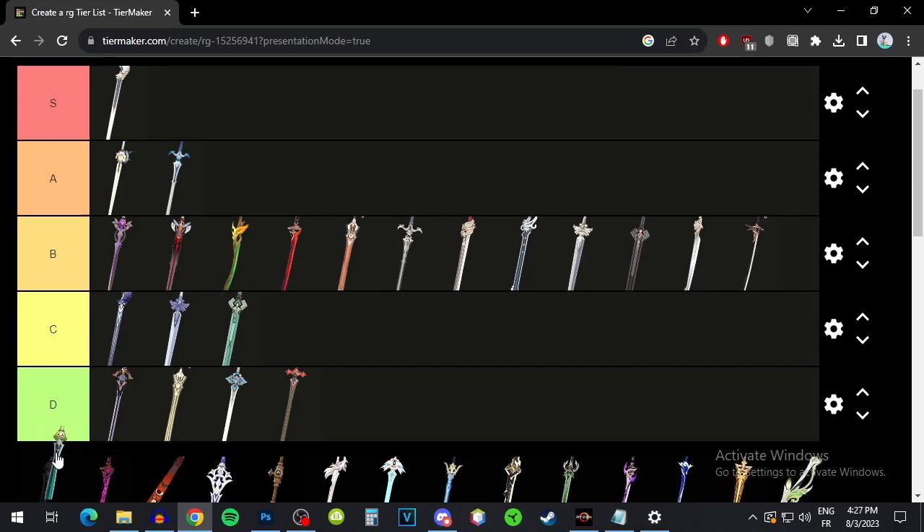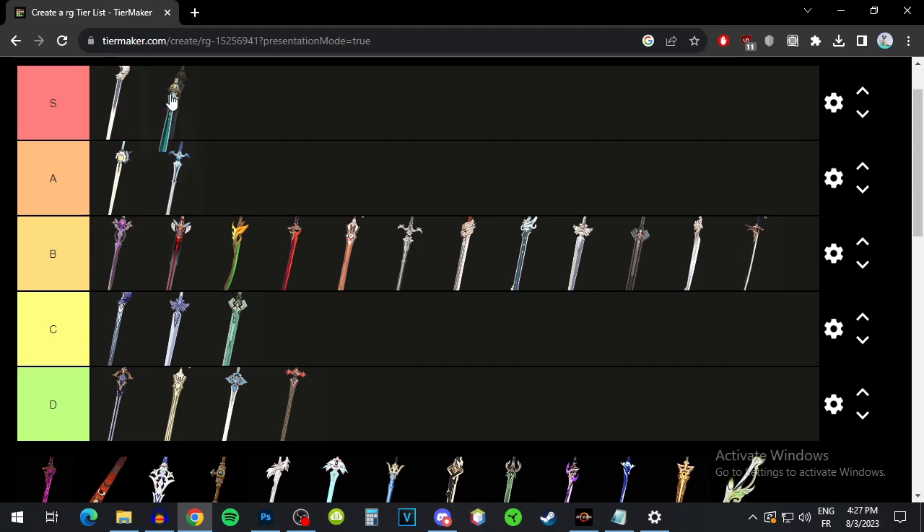Syphos Moonlight is a very good weapon for an elemental mastery build — maybe the best, honestly. It's going to give you elemental mastery and then energy recharge, and it's also going to buff your other characters, which is very, very good. So for an elemental mastery build, I would say it's an S tier weapon. Again, only for an elemental mastery build.